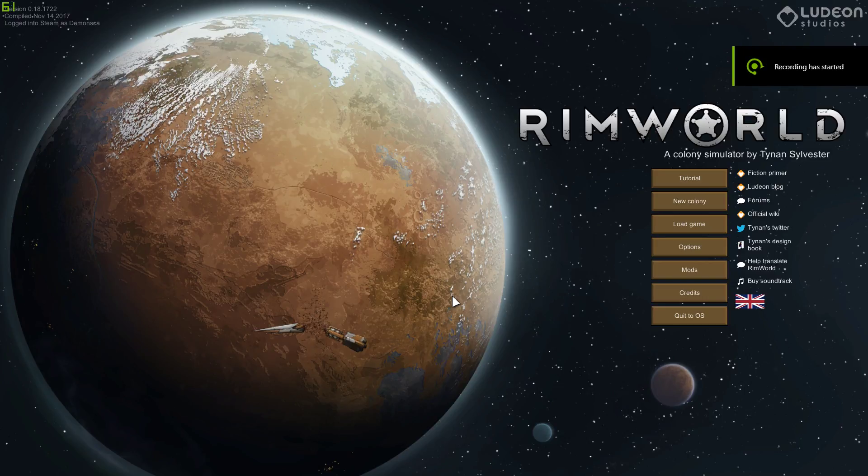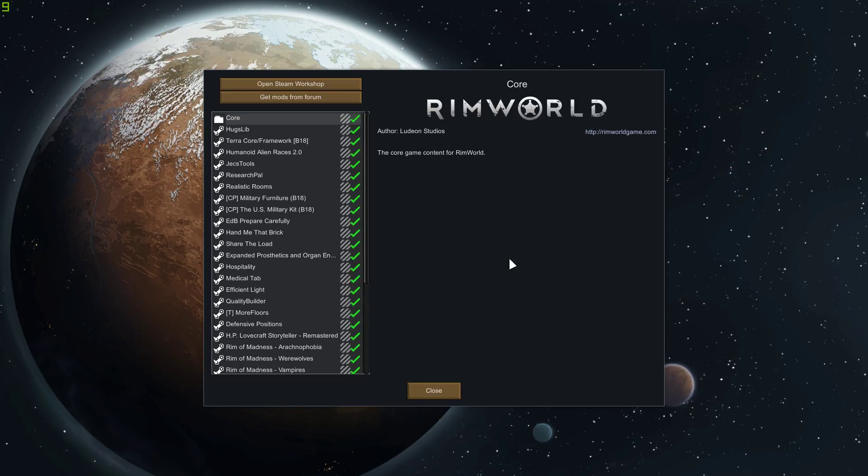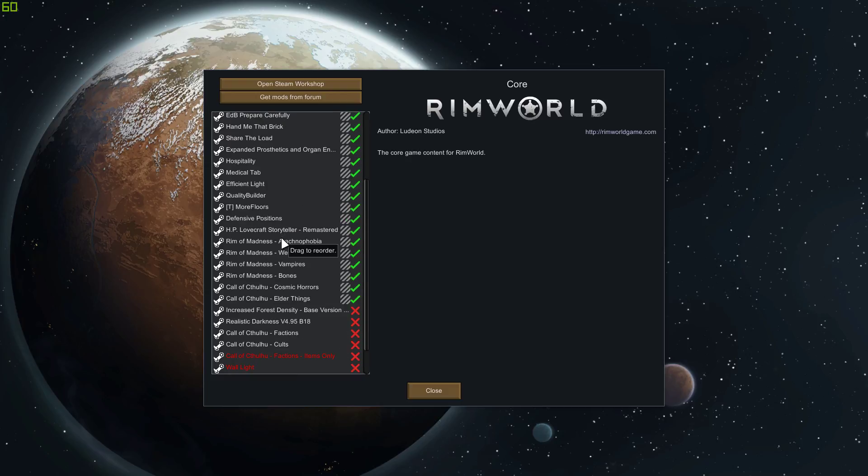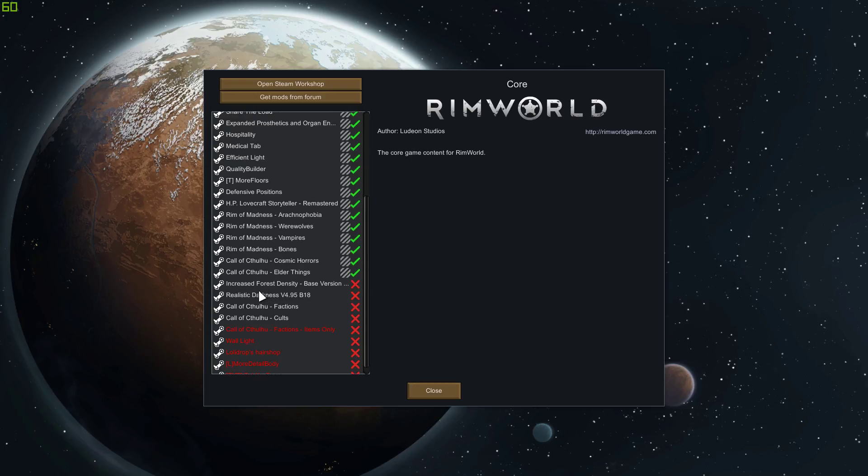Alright guys, what up? This is going to be the RimWorld playthrough I promised you guys in the Killing Floor video. It's going to be modded. Here's a list of the mods right here — you can pause to see what I have active and what I don't. I have quite a few mods on, but nothing that really makes it too easy. A lot of the stuff is like Rim of Madness, which adds some really cool stuff. I turned off the realistic darkness because it's way too dark at night for even me to see, and I know base game while recording it's kind of hard to see as is.